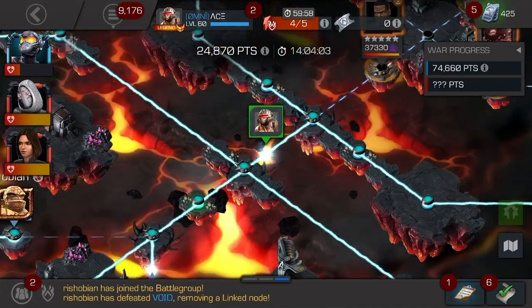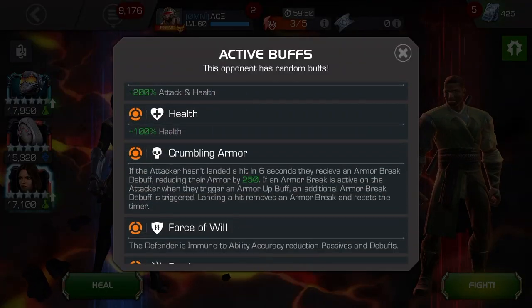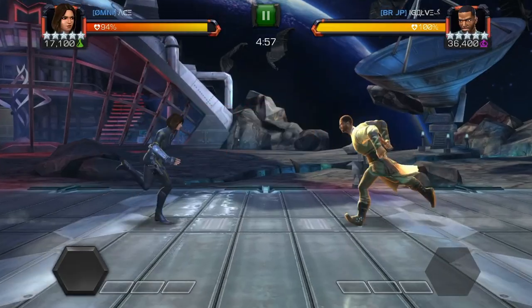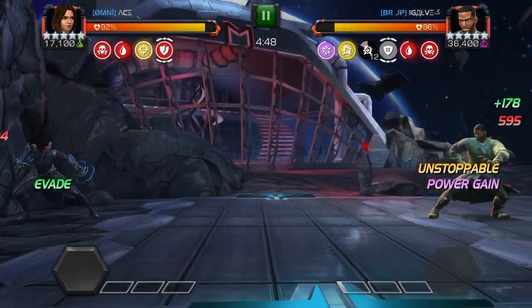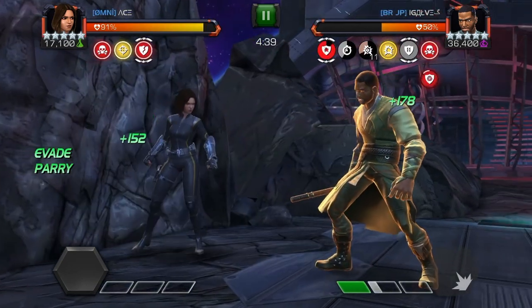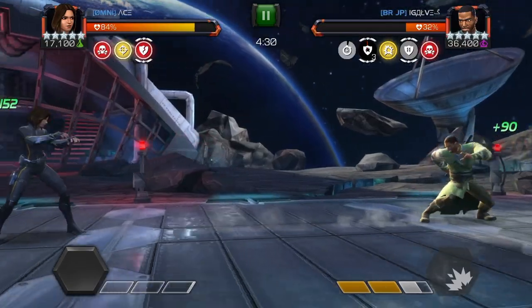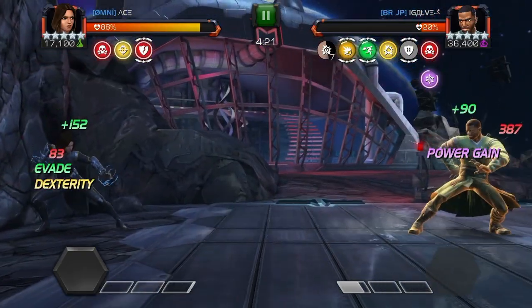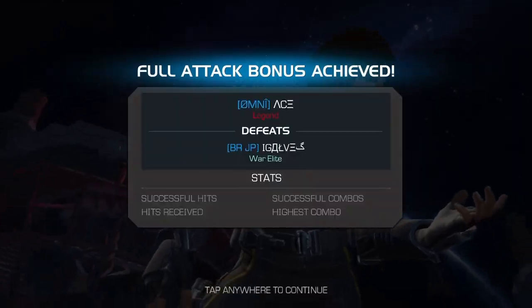Full attack bonuses all around. Going into my next fight which is a Mordo — they've changed something about him several times. He has footloose, so if he throws a special attack he becomes unstoppable and has an evade chance, plus connect transference and crumbling armor. I was using my heavy attack which should prevent his power gain, but Mordo has Force of Will which prevents ability accuracy reduction, so that's why his power gain still popped up.